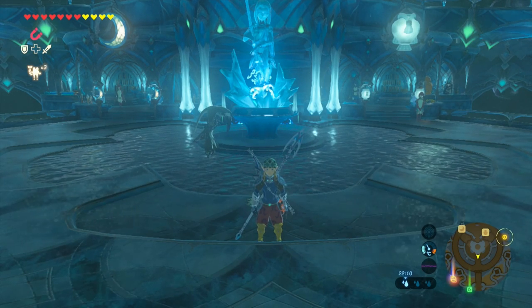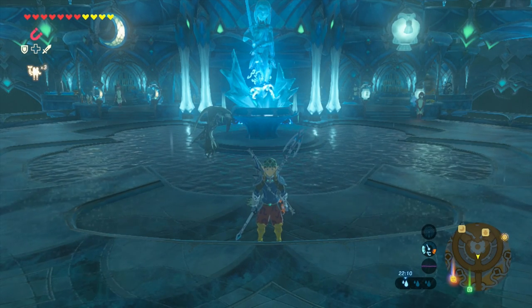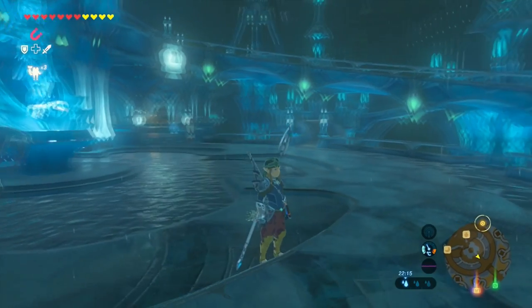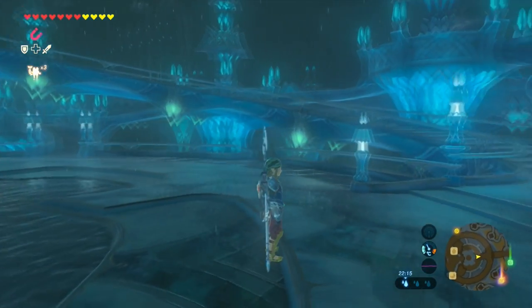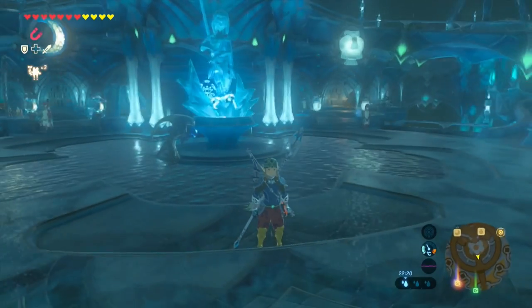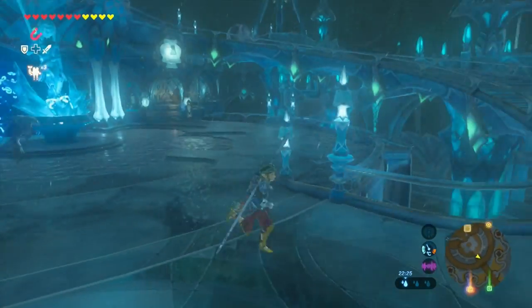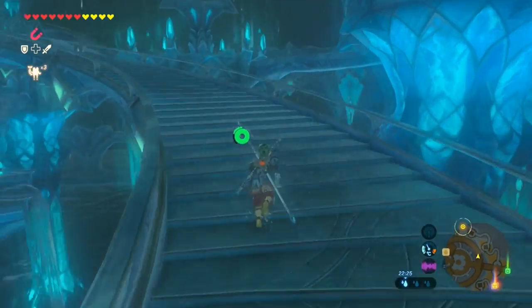What is up guys, Gamer That Sucks here and today I'm going to show you how to get the Zora armor set pieces. The first set piece you get automatically by doing the main quest in the Zora domain. After you speak to the king, he will give you the first armor piece, which is the chest piece.